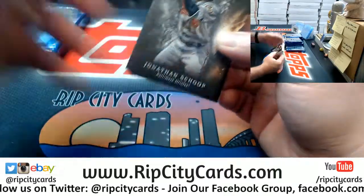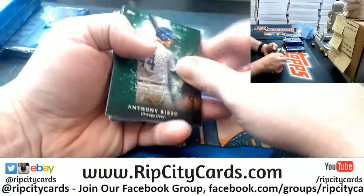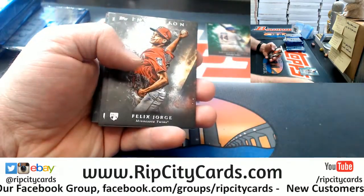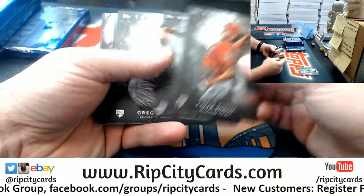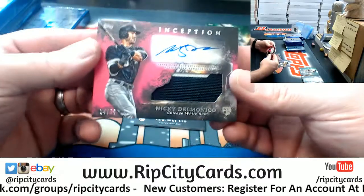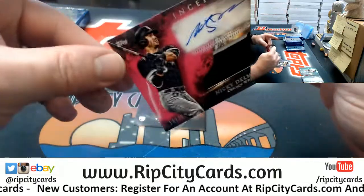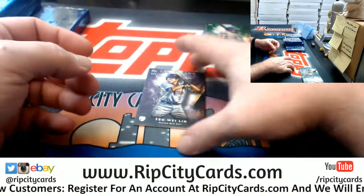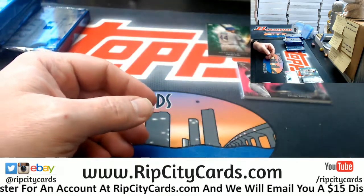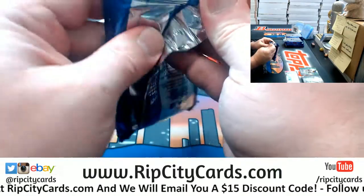Beating anybody is a happy deal. We got a Rizzo green for the Cubs, a Jorge Twins rookie, a McMahon Rockies rookie, a Greg Allen rookie for the Indians, a White Sox Delmonico patch autograph numbered to 75, and a Lynn Red Sox numbered to 150. Come on Mets!